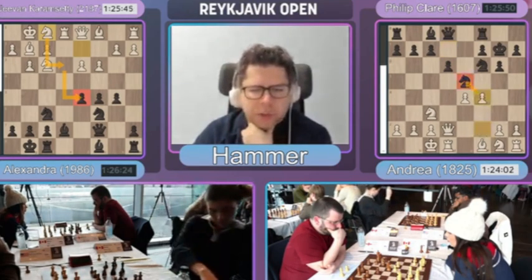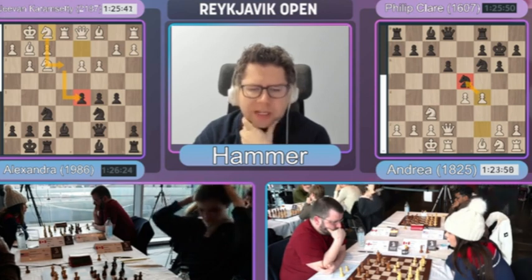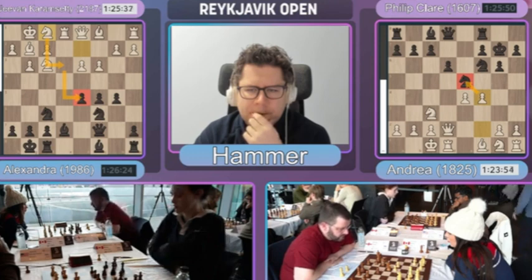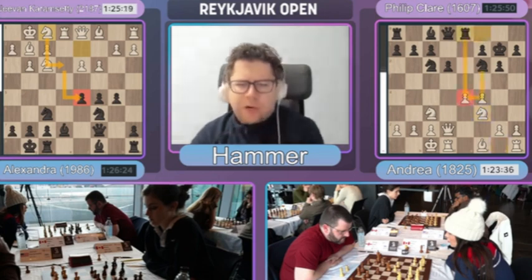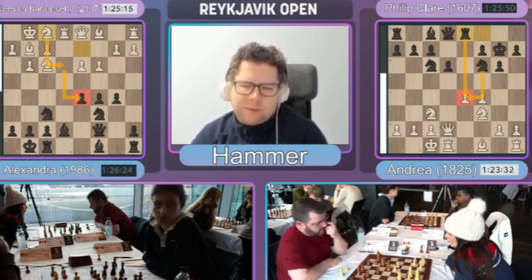Andrea is also going to win some time, because she can push her pawn forward and attack the Black Knight at the same time. Knight back, and then I'm not sure how Andrea should continue forward. I guess Knight to F3, but then Black is going to get some counterplay, pointing his Rook together with the Knight against the E4 pawn.